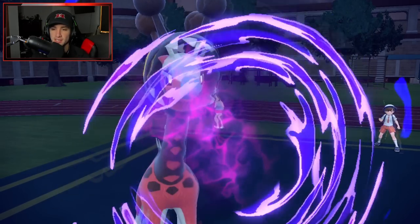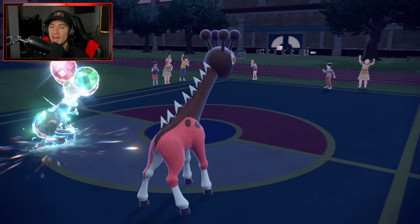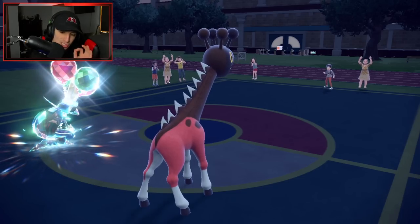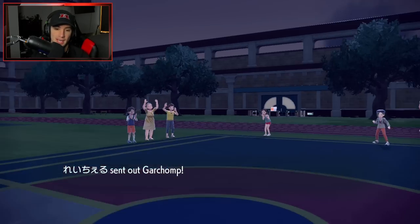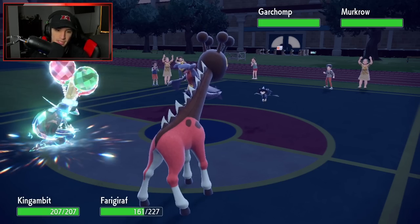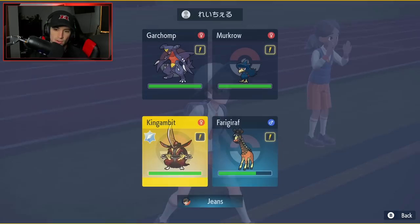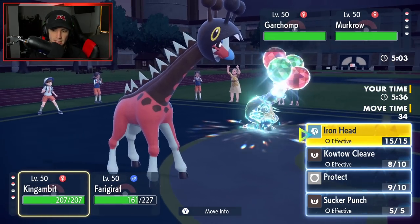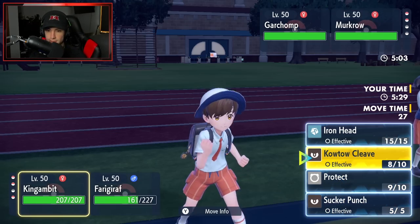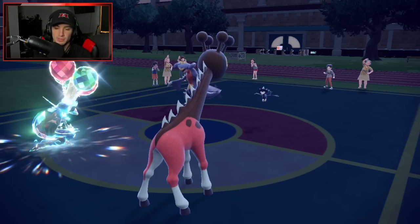Don't send out the Chomp and the Crow — the Chomp and Murkrow come out here. I do have Flying Tera so he can't hit me with Ground. How many turns left in Trick Room? One. I'm going to try to save Farigiraf and pop another Trick Room, but I don't think I can. Good for Kowtow Cleave — I feel like he just has to Terastallize into Ground. I think Garchomp's our only problem. I've got to go after Garchomp — Dazzling Gleam would be our best move, super effective on both. Garchomp might protect.